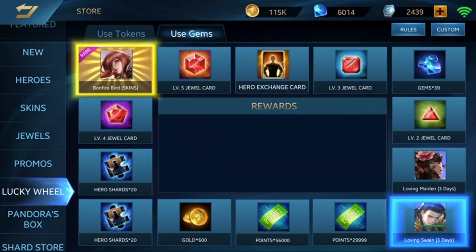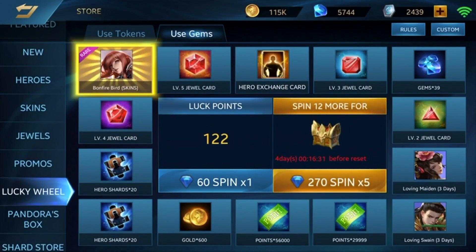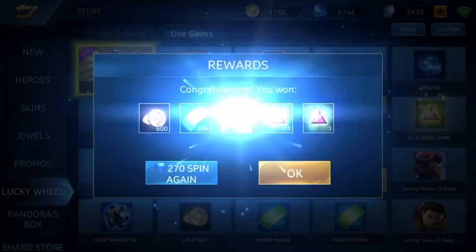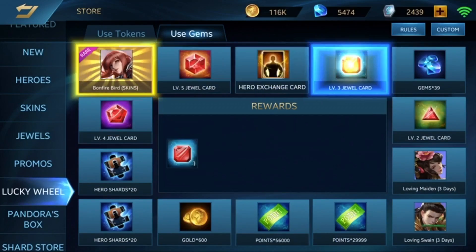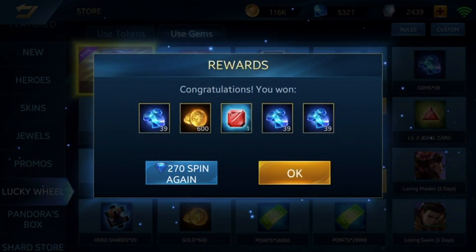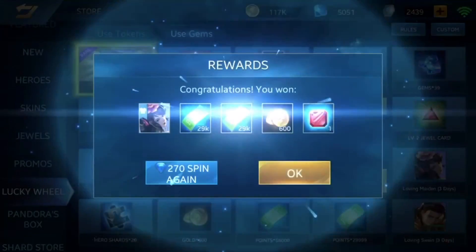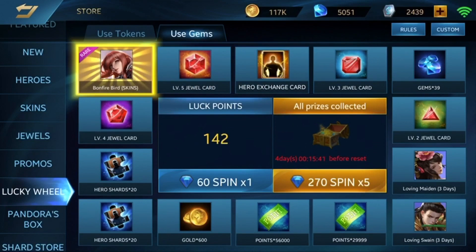117 luck points and we're still not getting it. I can imagine how hard it is for the token skin. Just give me the level five jewel card at least. Five thousand — we've spent about 3.2k, but it's okay, all these gems are free from events. If you want, I can do a video on how to get more diamonds — leave it in the comments. We got some diamonds back from a spin, which is better than trial cards since we have so many.